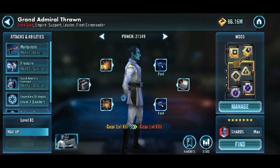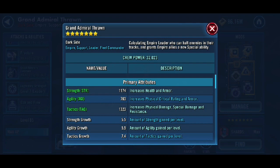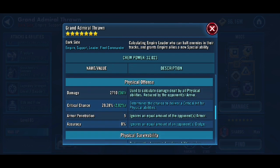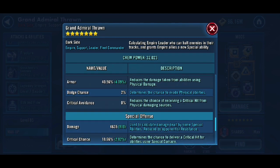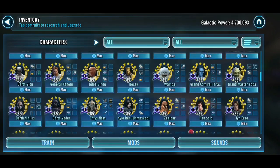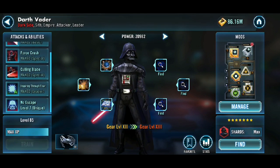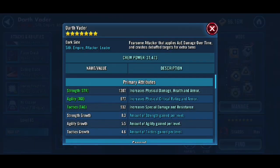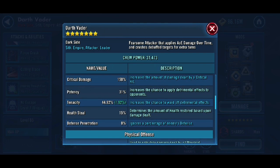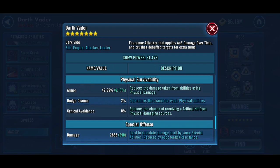Next is Grand Admiral Thrawn — got his zeta on the ebb and flow, really useful. But this guy should be modded for speed; I should get some more speed on him. He is your controller, your fracturing, your TM swapping — especially to Malak to get him to roll a lot quicker. Don't underestimate the synergy between him and Vader: Vader ability blocks on his basic, and once there's an ability block, Thrawn comes in and uses his basic for a guaranteed stun. Lots of control — that's why this team for me is really really good.